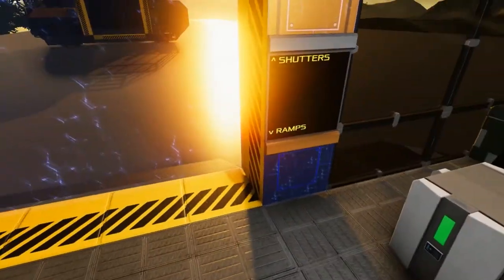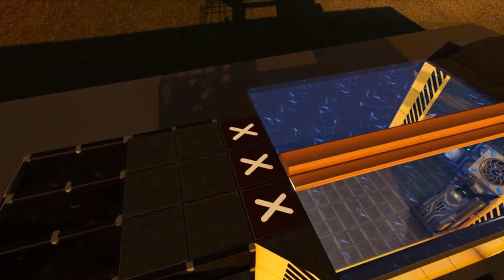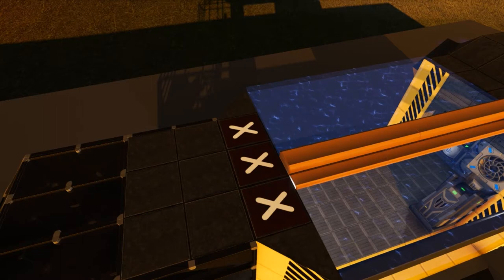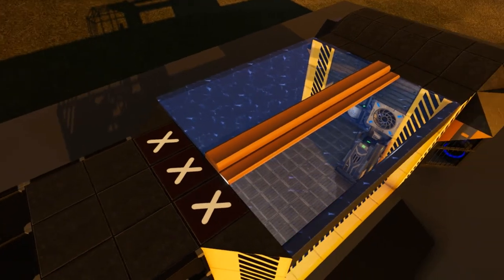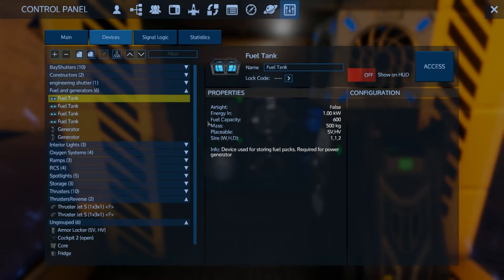This vessel currently has no weapons mounted on it, however if you wish to put weapons on it there are three spots on the top of the vessel marked with X's that you can use to mount some weapons. This vessel is very fuel efficient — with a little less than 50% power capacity in the tanks I have over nine hours of standby time even with the thrusters and RCS all running. Besides the visible fuel tank, there are actually a total of four fuel tanks in the vessel along with two generators.